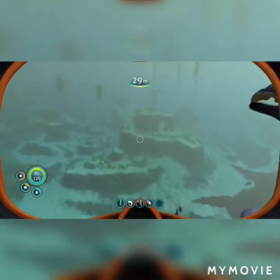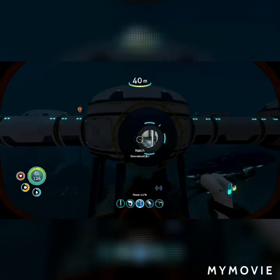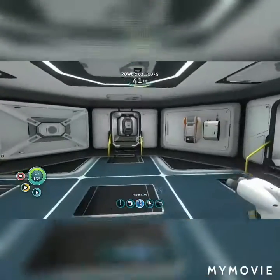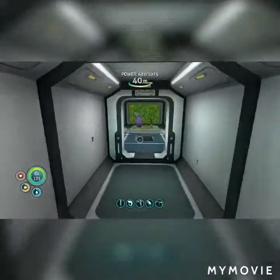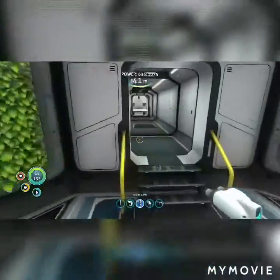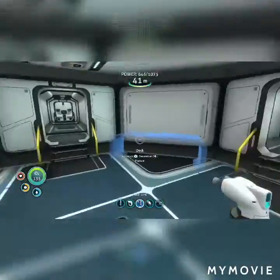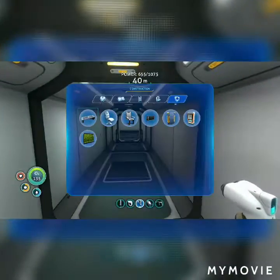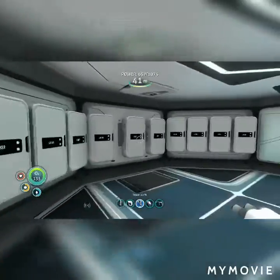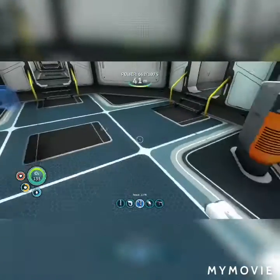All right guys, here's the completed base — let's go take a peek inside. On the left we have our fabricator. Here are our main plants, decoration plants, and bioreactors — one there and one there. This will be our future office, here is the storage, that'll be the aquarium over there, and that'll be our bedroom over there. That's pretty much it for this build — I think it's gonna be a good base for the rest of the time.